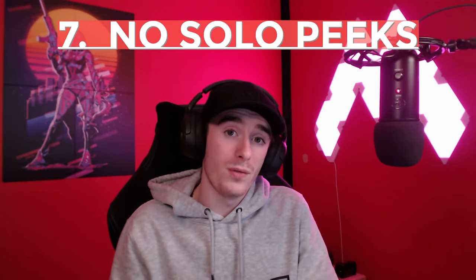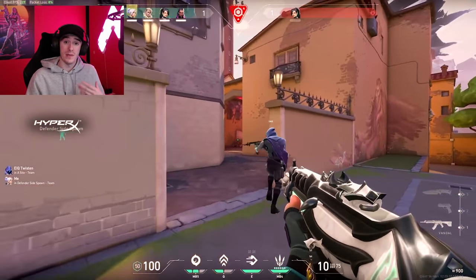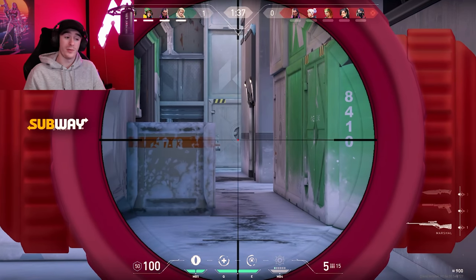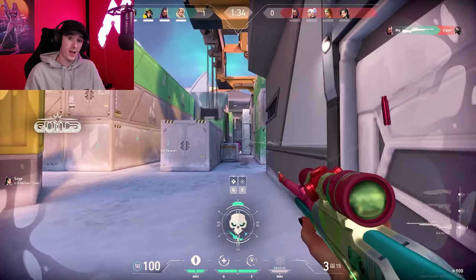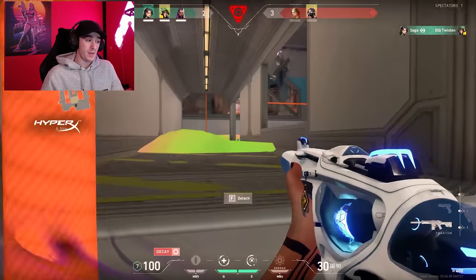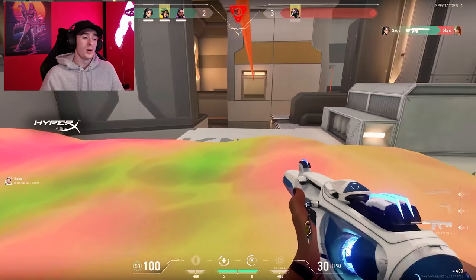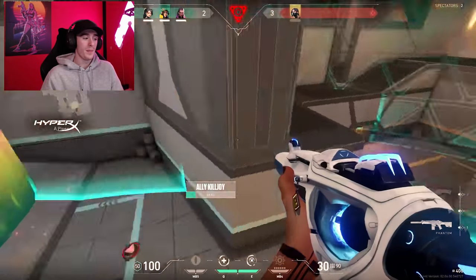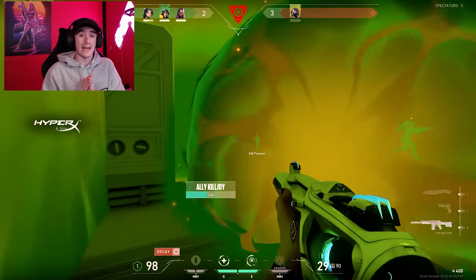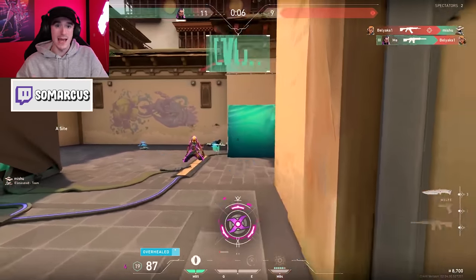The next point is avoiding unnecessary peeks that make it a four-versus-five for your team. Unless you have someone to trade you — which at higher-level gameplay you usually do with good communication — try not to peek unless you're confident you know where somebody is. In post-plant two-versus-one situations especially, make sure that when one of you takes contact and dies, the second person is there to trade it.